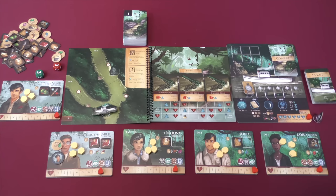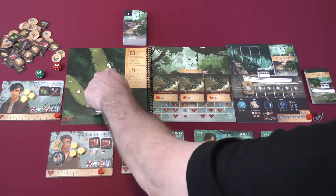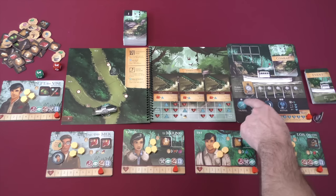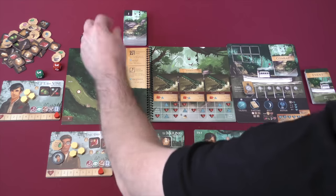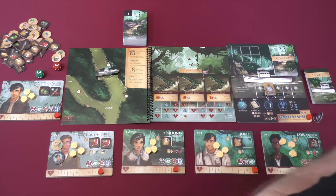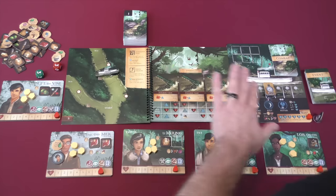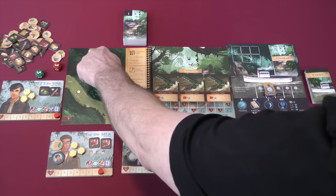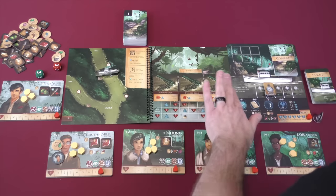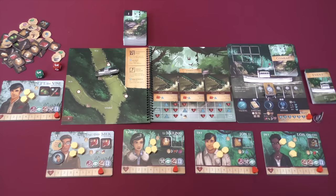Traveling is simple — you move along the map, crossing these dotted lines, and spend one time for each space you cross. If the boat wanted to go two spaces, it would cost two time. If you ever leave the map, you flip to the page it tells you to and come in on the opposite side.